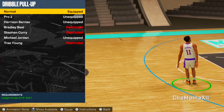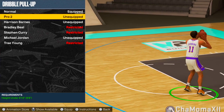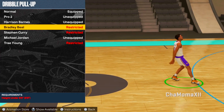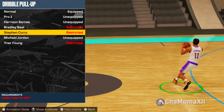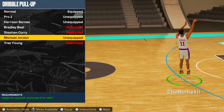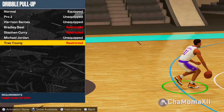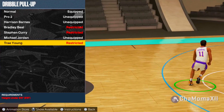This is normal fade — one of the best fades in the game that you'll see a lot with taller builds. Pro 2 is cool and great based on preference. For 6'5 and under, Bradley Beal has one of the best dribble pull-up fades. Stephen Curry is cool if you can get the timing right, but it has its disadvantages. Michael Jordan is maybe the second-best fade on this game. And Trae Young — this is the best fade on the game as a guard.